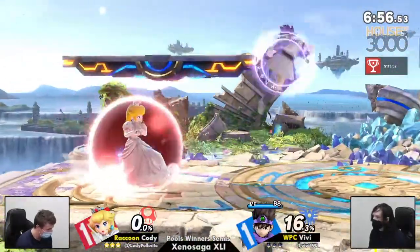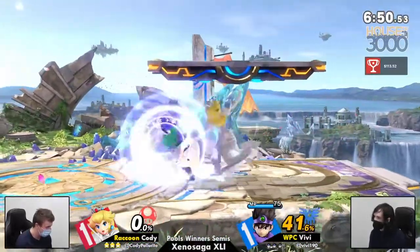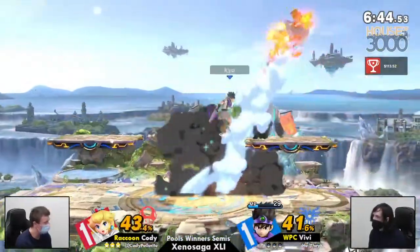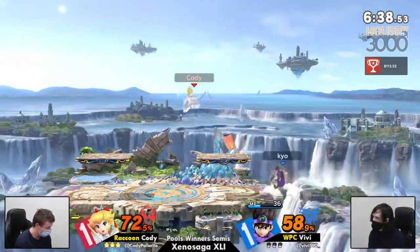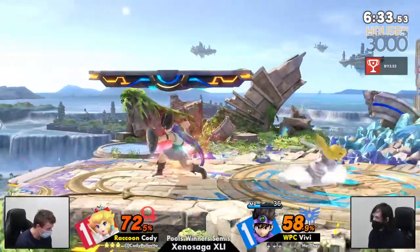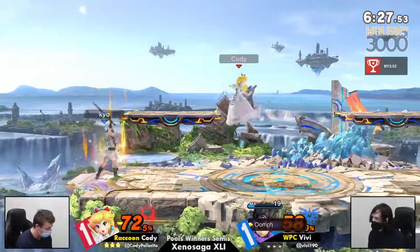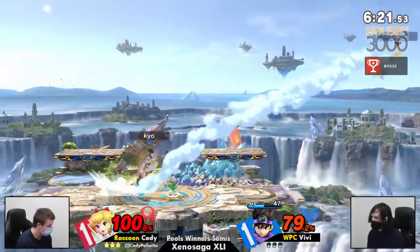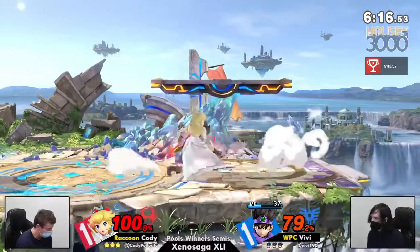Vivi already starting off with Bounce. Get those low percent combos offline for the most part — if you take only 30 from Peach at low percent, you're doing all right. You can't use a turnip right now. There's no reason not to go for these buffs. And that combo's in the fair. Accelerato makes your dreams come true — you unlock creative mode. Loop's still on right now. Cody's got to be a little careful. Accelerato putting Vivi back in center stage for pretty much free.